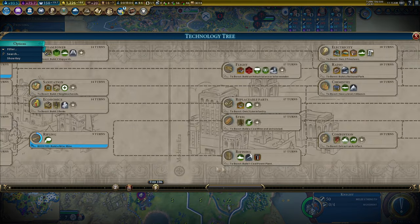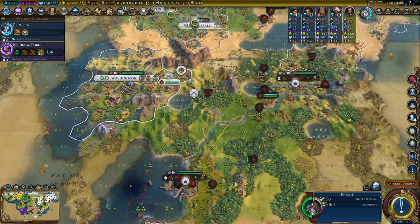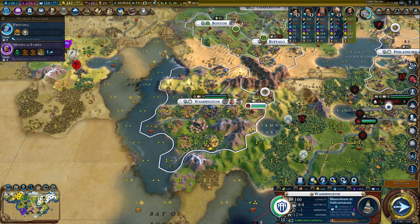A thousand gold, and because I have Pingala in this city I get one, two, three types of points doubled - instead of one engineer, one merchant, one scientist, I get two engineers, two merchants, and two scientists. The monopoly of great people just continues forever.